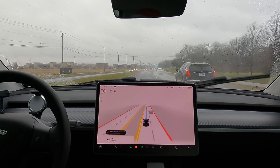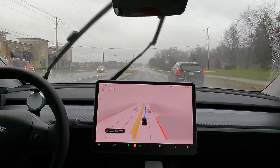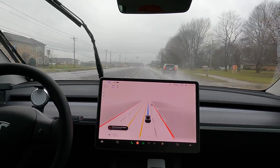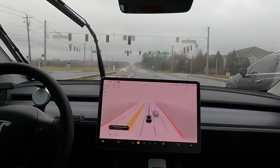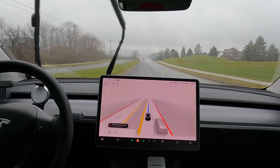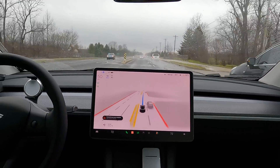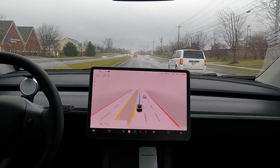Pay attention to the left as we go through this intersection — it looks like it sees something and tries to scoot over to the right, even slowing down to make sure there was enough room. This was an issue I had a lot in 10.5, where it was seeing signs in the middle of the road and thinking they were people. Now it's not doing that anymore, which is great news. But I'm not sure what the autopilot system is seeing that makes it want to avoid. Definitely interesting that it's still happening, but this time it's more random.